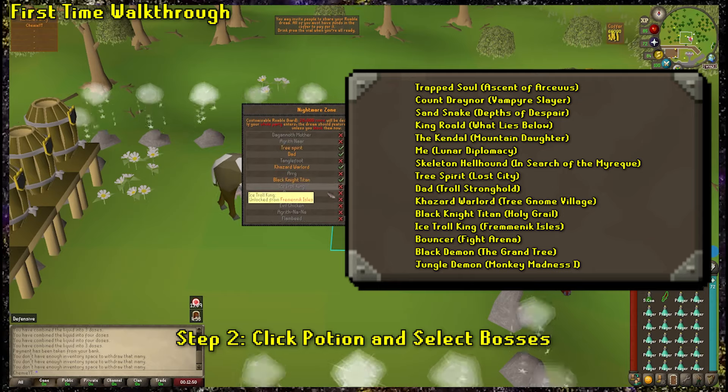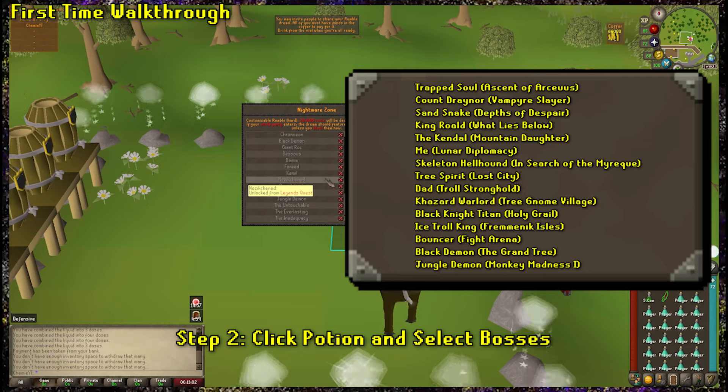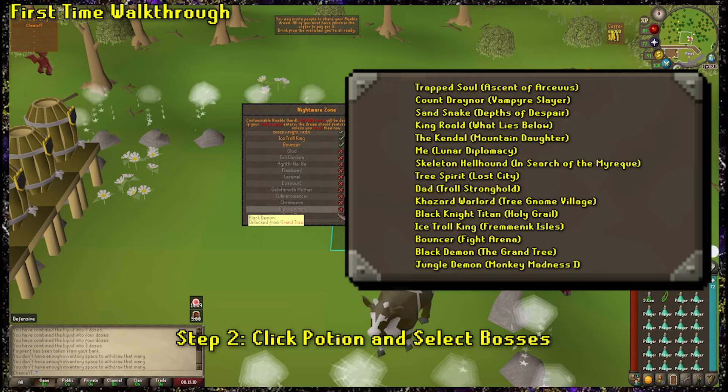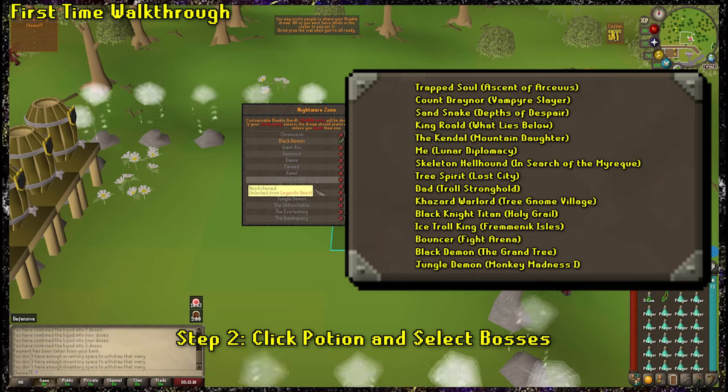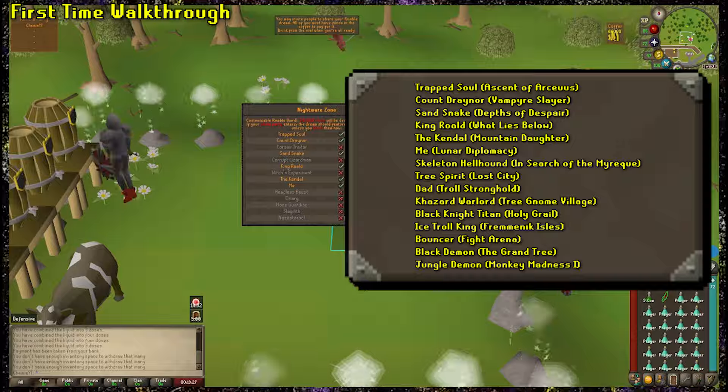So many people struggle with the boss selection, but really all of these lists you guys see on Reddit and wherever the hell you see them are just what other people think is the easiest boss list. Having one or two different ones just because you haven't done the quest isn't a deal breaker, trust me.